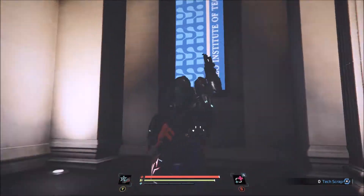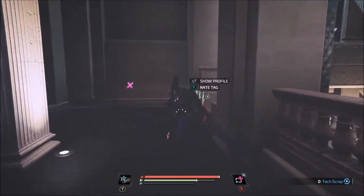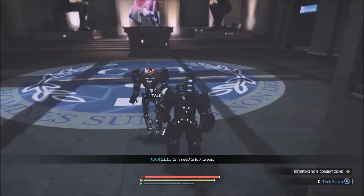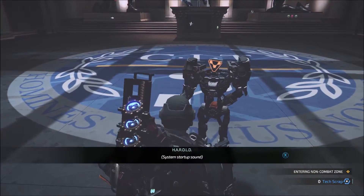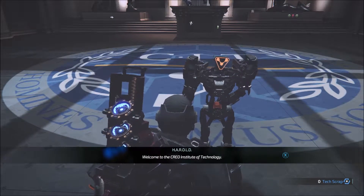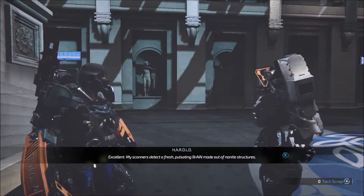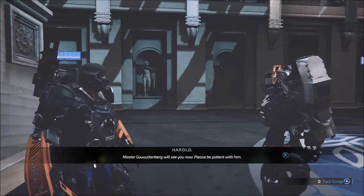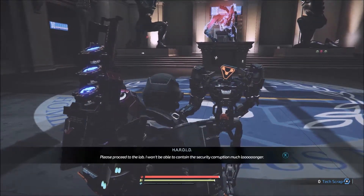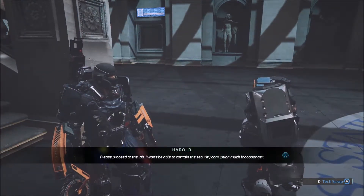Creo Institute of Technology. Oh, so it's like, don't come up here because there's nothing up here - I think. All right, I need to talk to you. Welcome to the Creo Institute of Technology. My scars detect a fresh, pulsating brain made out of nanite structures. Master Gutenberg will see you now - please be patient with him. Welcome, please proceed to the lab. I won't be able to contain the security corruption much longer.